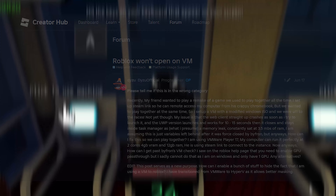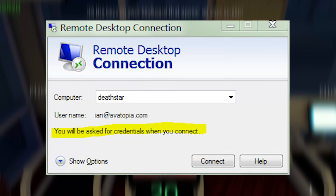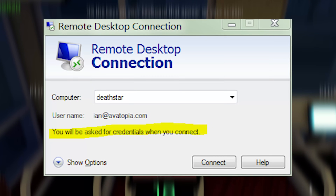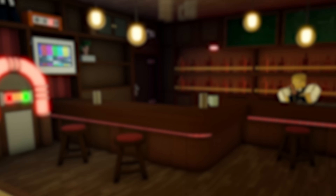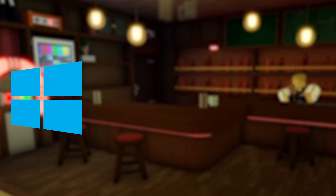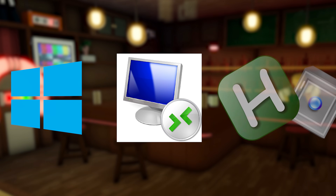But now with remote desktop software, the same results can be achieved with significantly higher quality and in a way that is a lot easier to run for lesser computers, so this should work fine for everybody. The things you're going to need for this are a new Microsoft account, a fresh installation of RDC or Remote Desktop Connection — which I'll put in the description — and a working macro for your respective game.